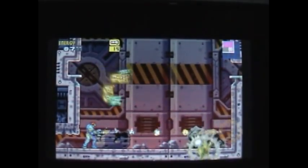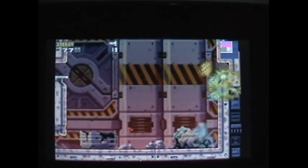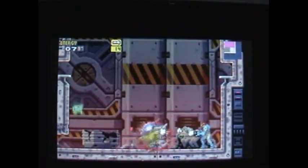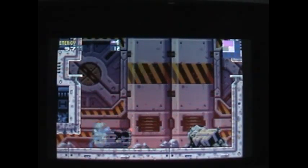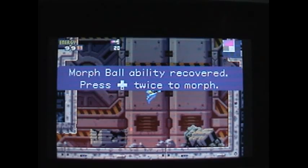Now we find missiles — you can get missiles with these things. Once you do this, you collect your prize, which is the Morph Ball ability, which will let us access smaller rooms.